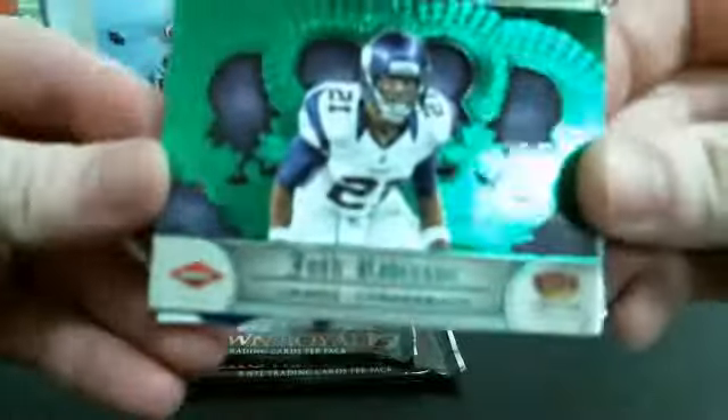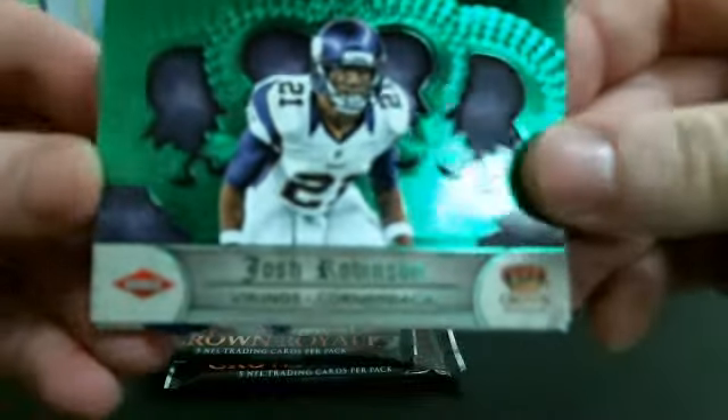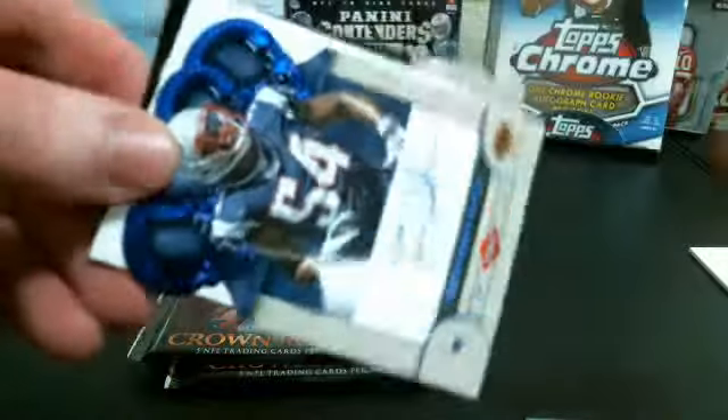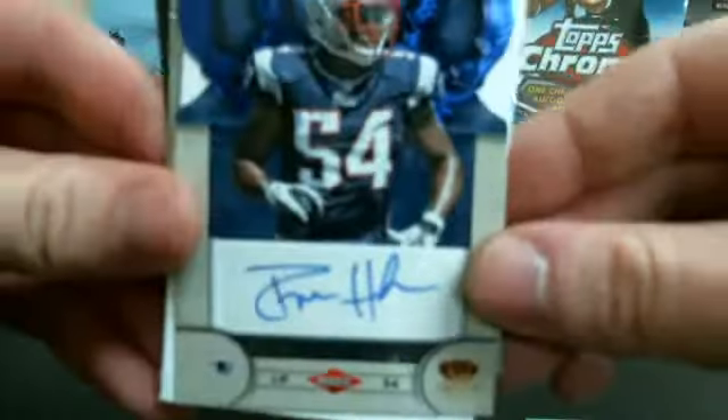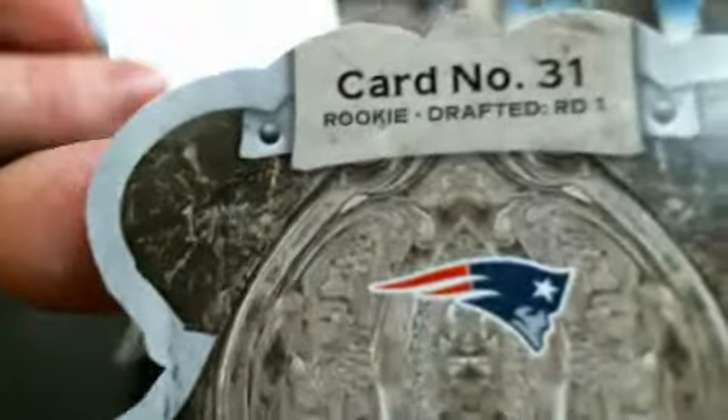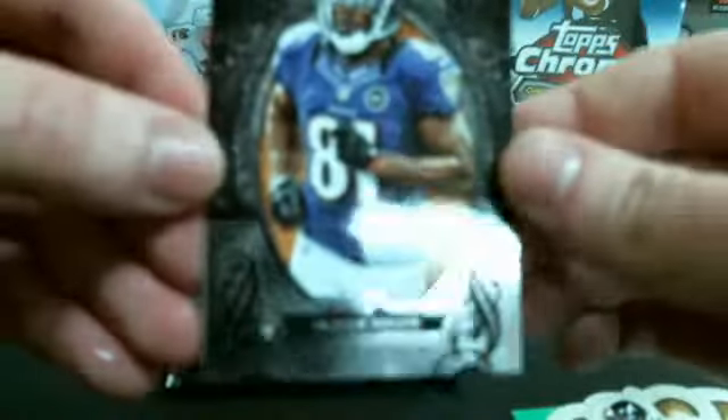Oh nice, an uncut Josh Robinson. I think the green is one of five — let's look at that though. And the blue auto, Dante Hightower — that's one of five. Very nice. And then Marquise Mays, Michael Vick, Nanquan Bolden. That's pack three.